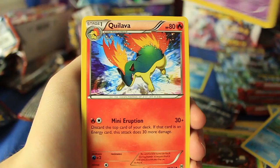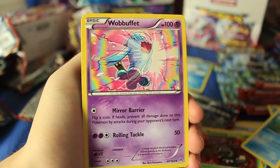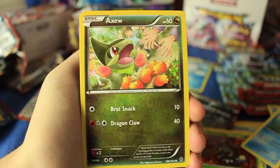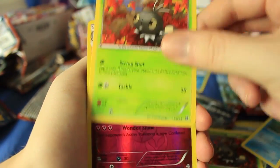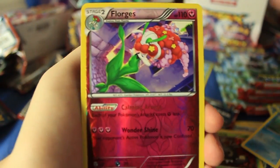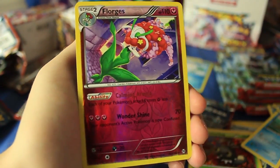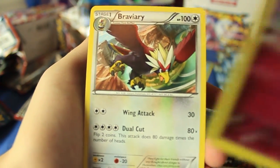We have Pignite — I'm so bad at their names — we have Quilava. Whoa, did not expect that in this pack or in this set at all. We have Wobbuffet, an Axew, Woobat, Goldeen, Teddiursa, Scatterbug, and there's a Florges reverse holographic — another reverse holo. I think that's our fifth one, just from this video. This video has been ridiculous. And to go with that we have a Braviary.